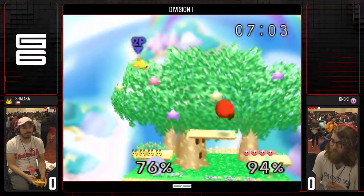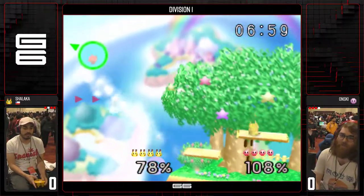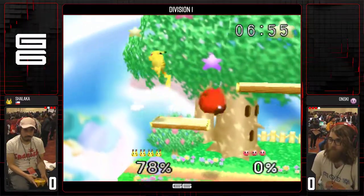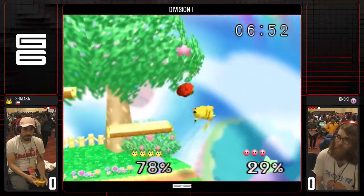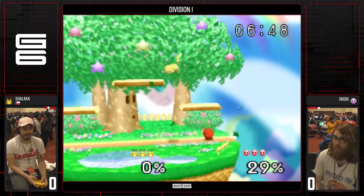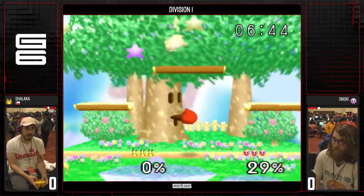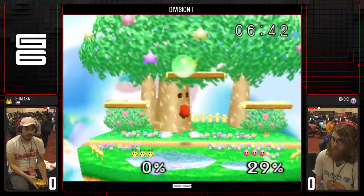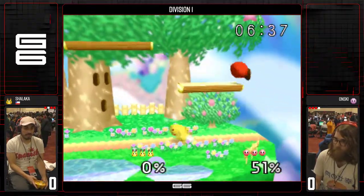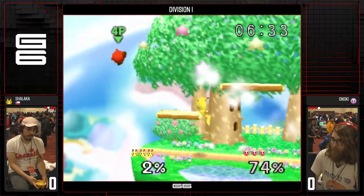That is the grip. A back throw would definitely be okay. Gets that spike — just where he needs it. Good push off, but unfortunately not able to get too much off of it.